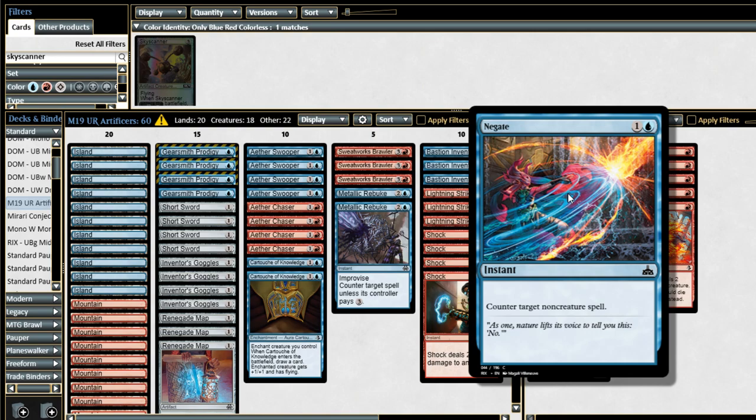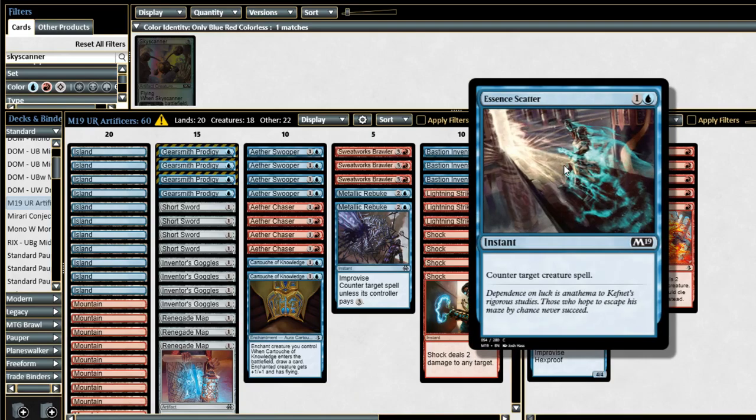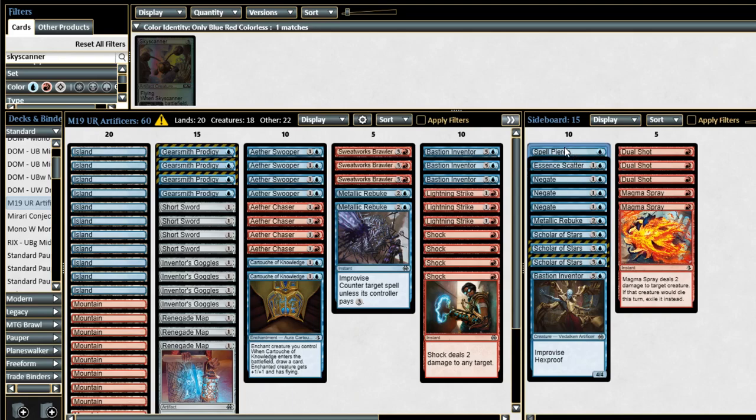We're playing a smattering of other counters. Negate will counter their card advantage spells. It can counter their spot removal in a pinch, but I'd rather save it for card advantage spells like Wander in Death, Hieroglyphic Illumination, and Dark Bargain. Negate is going to be very good at that. Essence Scatter is here because control decks probably play some big finisher. I don't want to play too many because if they only draw one creature and you draw two Essence Scatters, you'll have a dead card and be losing on the card advantage axis they're trying to win on. So only playing one Essence Scatter, but I think it's good.